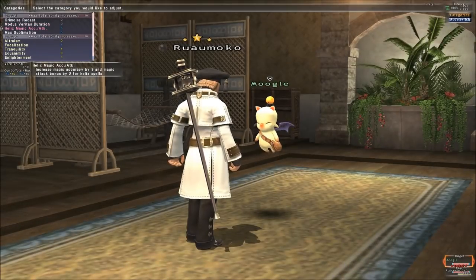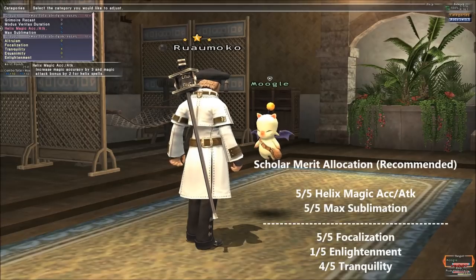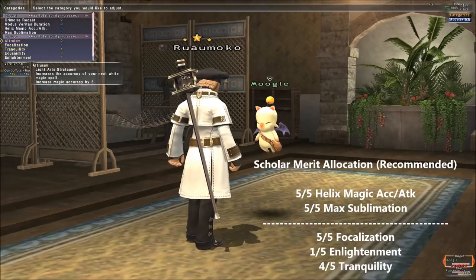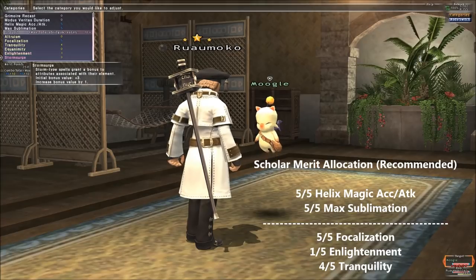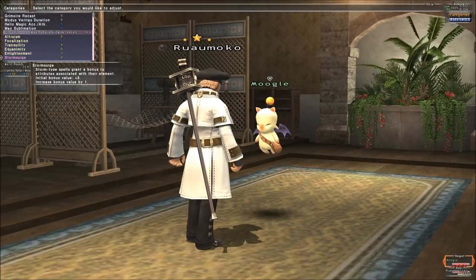Merits on Scholar are a tale of two halves. For me, Group 1 was dedicated to maxing out helix effects and sublimation. If you're using helixes on high-end content, you want to get all the help you can in ensuring they land for as much damage as they possibly can, so I went with it. Sublimation is key to self-sufficiency, so pushing it further was a no-brainer. Group 2 is really up for debate. I suggest capping out vocalisation, putting some merits into one of the other stratagems you think you might need, but putting some points into enlightenment to unlock it. Storm Surge's effect is just not good enough by today's standards, and Amiga's stat buff is not what you're using storm spells for to begin with.